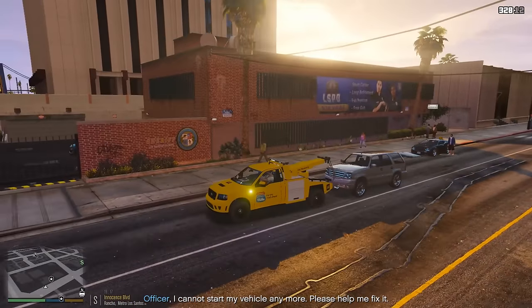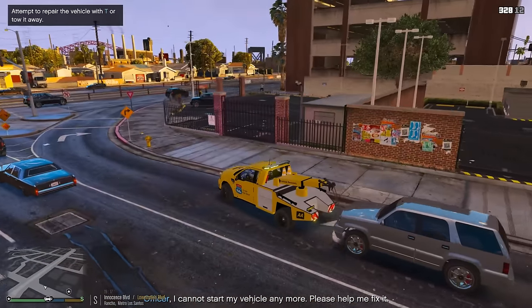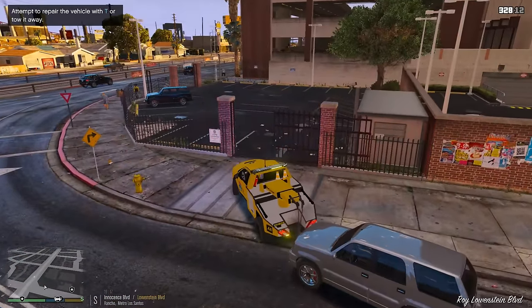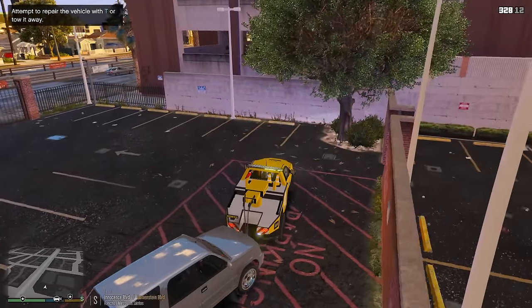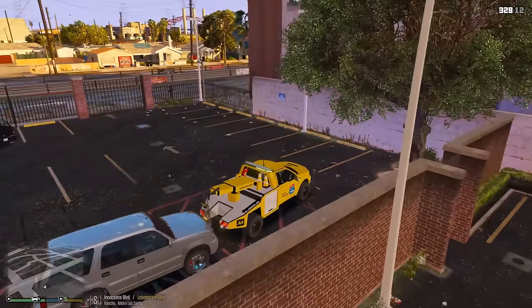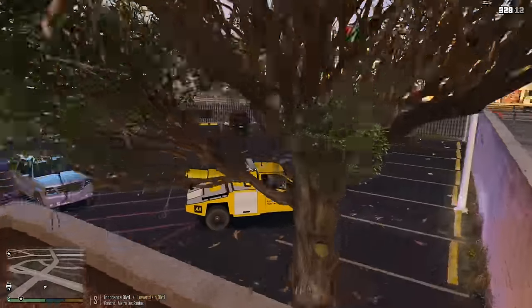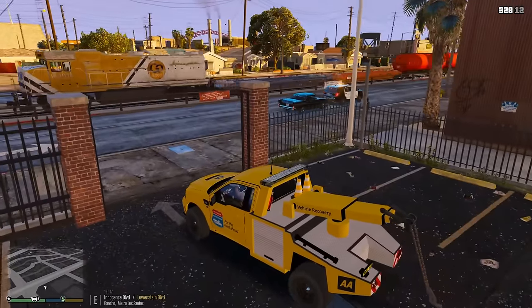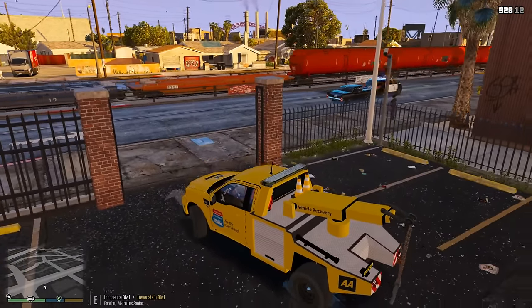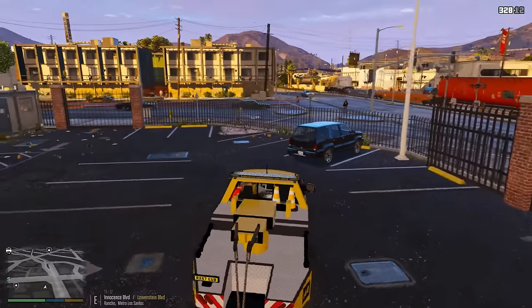There's a person right there that's got a broken-down vehicle too. Let me see if I can get this guy's car dropped off first, then maybe I can go over there and help him out. We're going to drop this off right here. It looks like they've got an actual chase going on — remember we're not a cop so we can't really get involved.